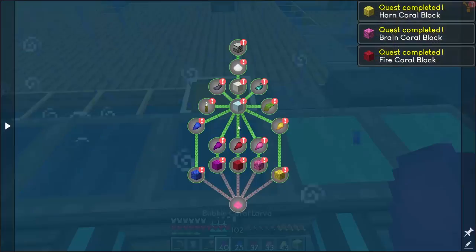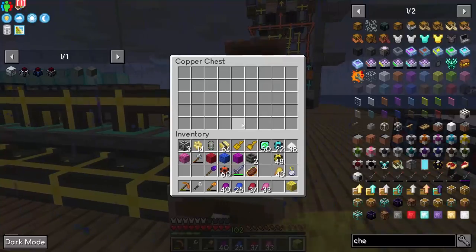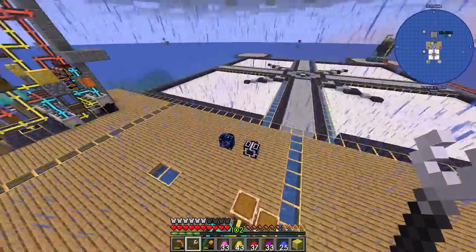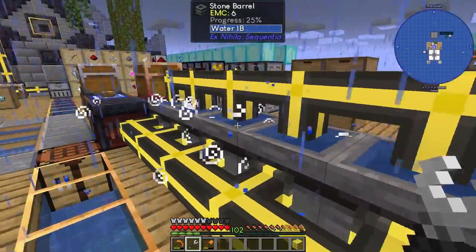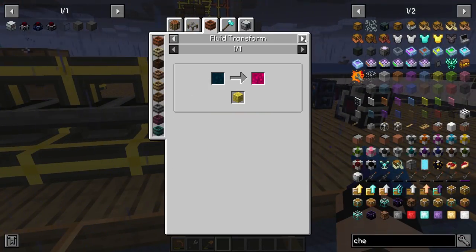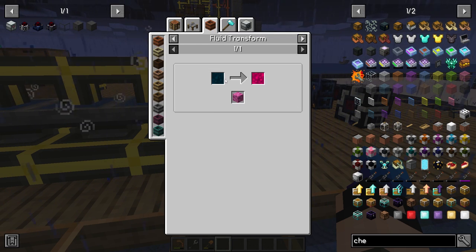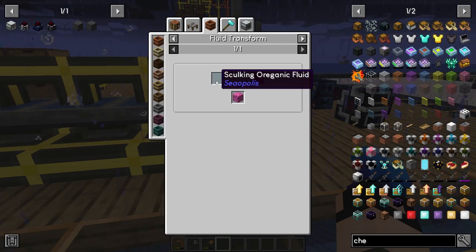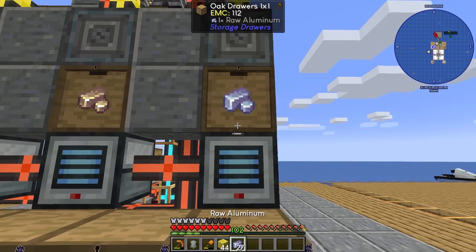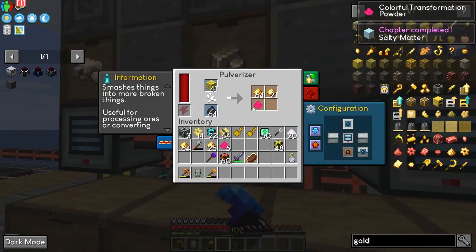Achievements! Did we get everything? Yes! I've got a chest input right here — the corals should go into the barrels which have seawater, and this will receive the output. What do we do with these then? We need to pulverize those and also create colorful organic fluid from skulking organic fluid. Let's pulverize those and get some colorful transformation powder — very nice.